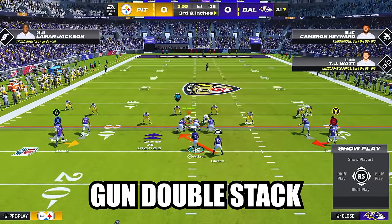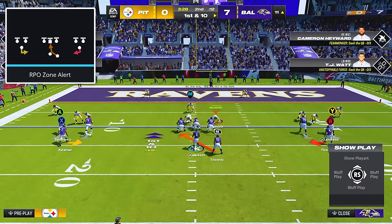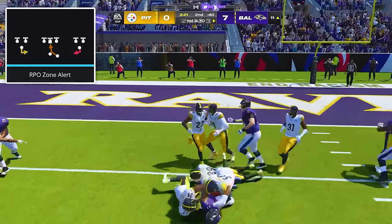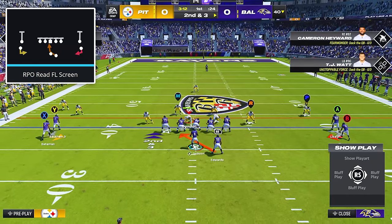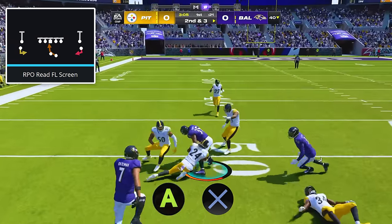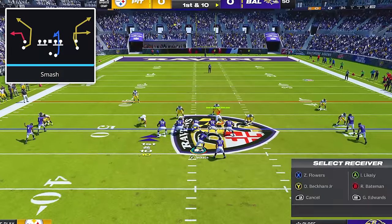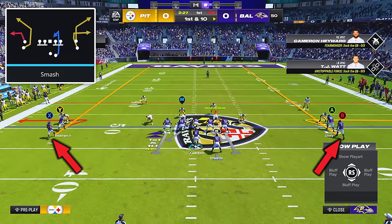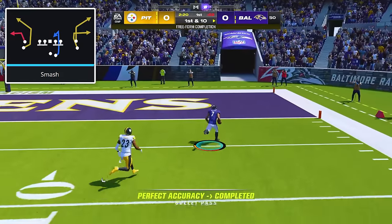Our next formations are Gun Monster and Gun Double Stack, and you can run these from either hash. In Gun Monster, come out in the play RPO Zone Alert, which will have your opponent's defense completely misaligned if they don't make any adjustments — when that happens, you can run right up the middle on them. You can also audible over into Gun Double Stack and the play RPO Read FL Screen. On that play, just read the read key defender: if he stays home after the snap, hold A on Xbox or X on PlayStation to hand the ball off to your running back, or if the read key crashes in, don't press anything to keep the ball with your quarterback. And if your opponent is playing press man coverage, call any pass play in the formation and put your front receivers on zigs and your back receivers on streaks. This often results in a man switch that can get one or both streaks left completely unguarded for an easy one play touchdown.